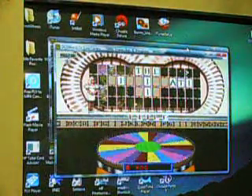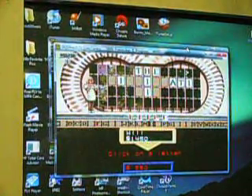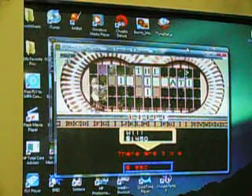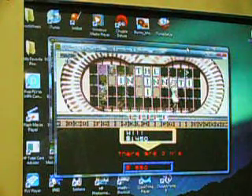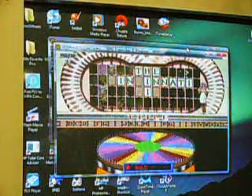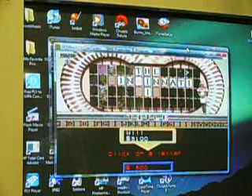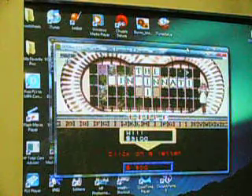Spin it again. $550 — I'll have an N. Three N's — it's another $1,650, on top of my $1,450, so I'm going to have $3,100. Spin again. $300 — I'm going to have two C's in there.